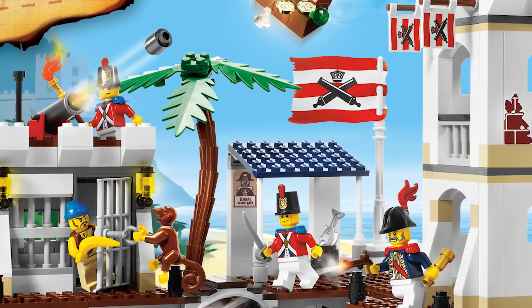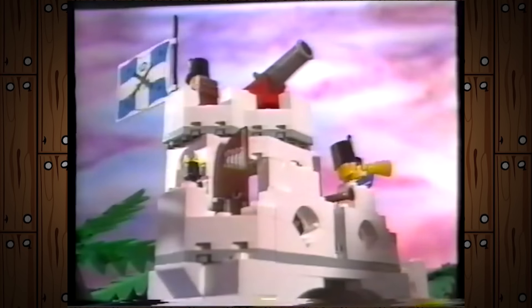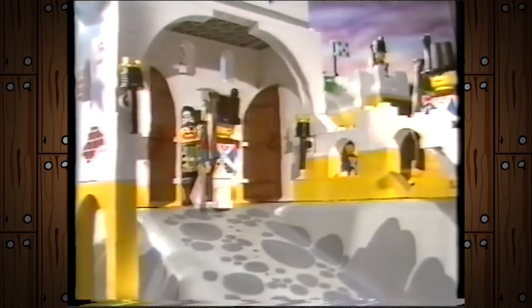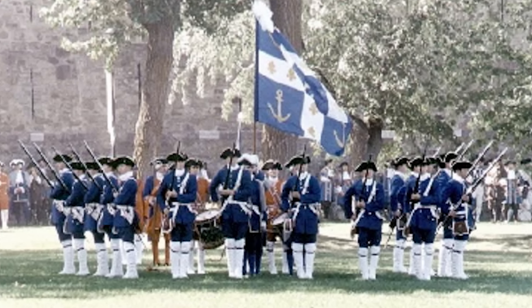1989 ushered in a new era of LEGO. The iconic pirate theme was launched, introducing the Imperial faction, a group that would see many iterations in the time that followed. The first of the Imperials were the Bluecoats, also known as the Imperial Soldiers by LEGO fans. According to lego.com, they were inspired by the French Navy and Marines of the colonial era.